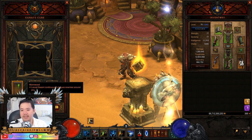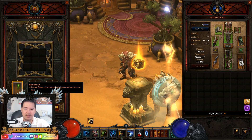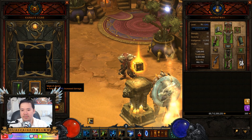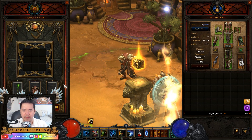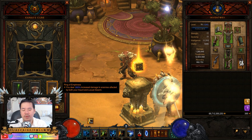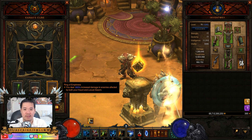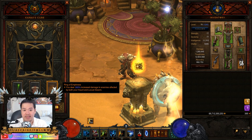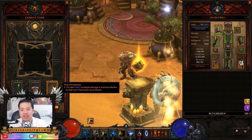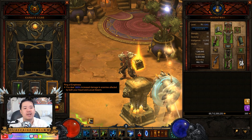Let's head into the Kanai's Cube, which is really easy. The Wormwood right here — Locust Swarm continuously plagues enemies around you. It's not really there for the extra damage; it's there so that it boosts the power of the Ring of Emptiness. And then you have Mask of Jeram — pets deal 100% increased damage. The next one is going to be the Ring of Emptiness. Because this is still on the Live Server, I'll do an overlay: you deal 300% increased damage to enemies affected by both Haunt and Locust Swarm. So when both of them are on an enemy, you get 300% increased damage. That's the one tiny item that was changed, which makes this whole build much, much, much better.